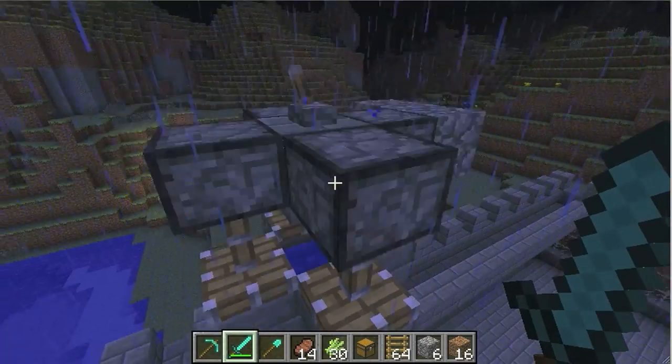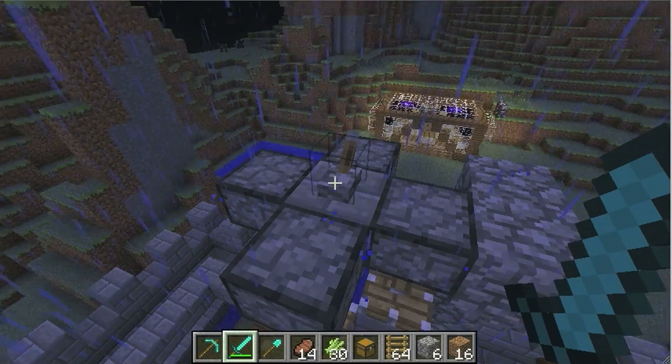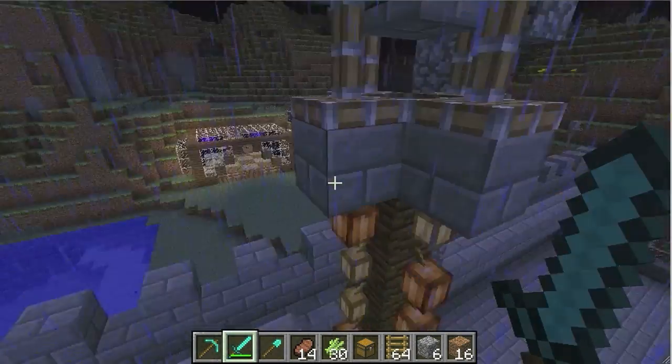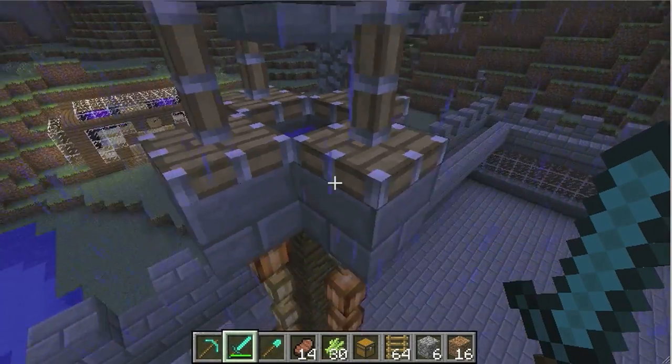Next, you're going to want to build the contraption at the top, where it's going to be four dispensers with another building block in the middle. It can be any block, and a lever on top. Then you're going to want sticky pistons, obviously, to attach to other building blocks — they can be of any kind, all four of them. And then finally, in the middle of all that, you place the water.